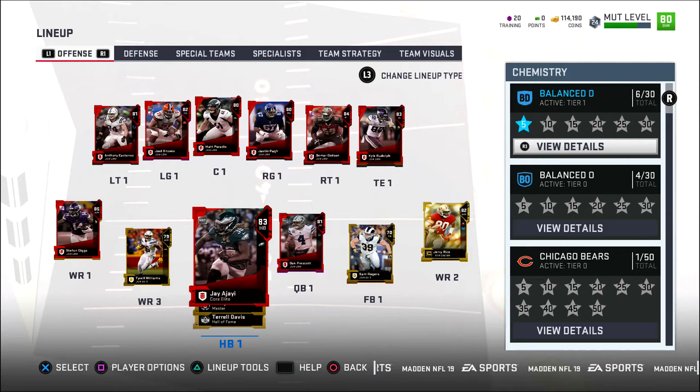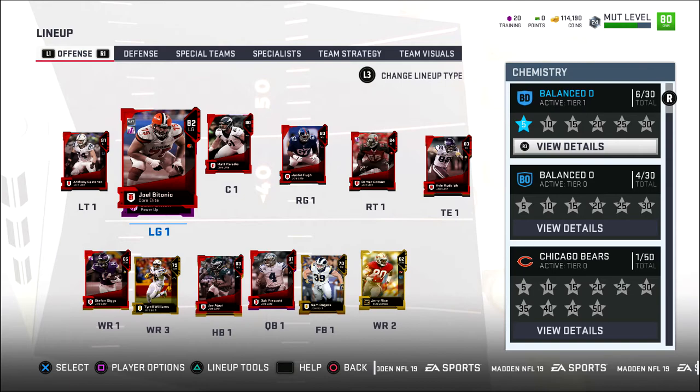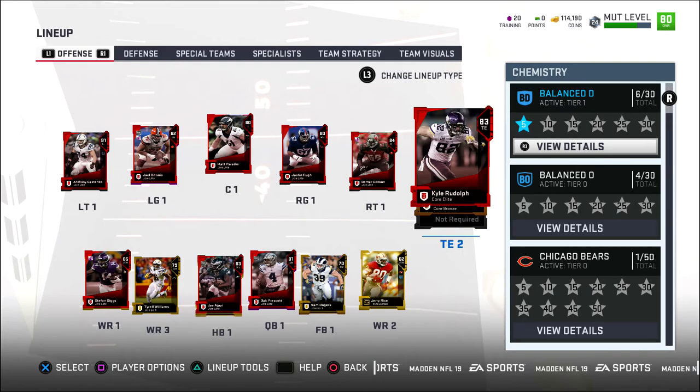For the rest of the team, we got Jay Ajayi as our starting running back from the Philadelphia Eagles. Stefan Diggs is our best wide receiver at 85 overall. And then we got Jerry Rice. Kyle Rudolph is our tight end and we got a whole bunch of elite linemen, which is not too bad. For this stage in MUT, I'm pretty proud of it.